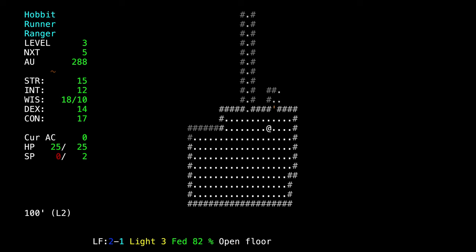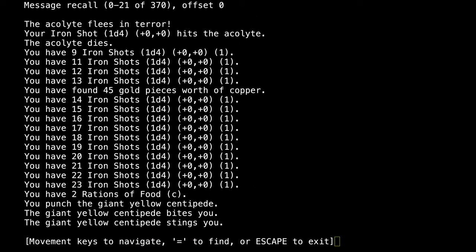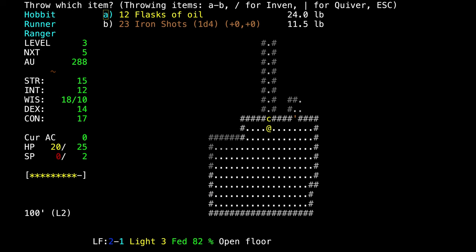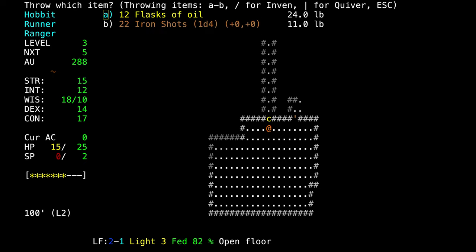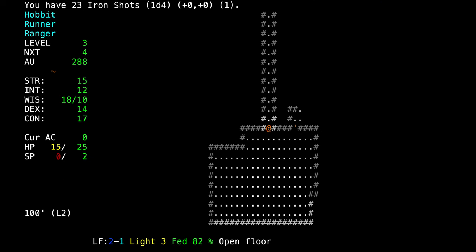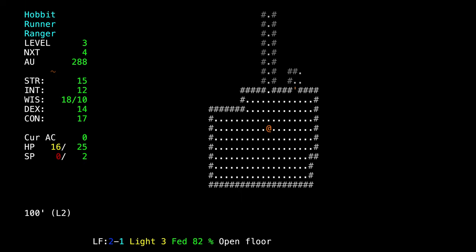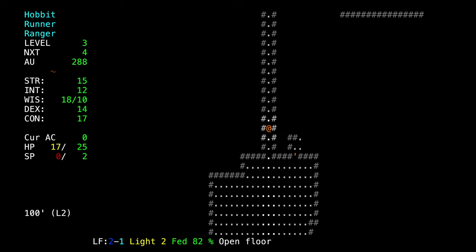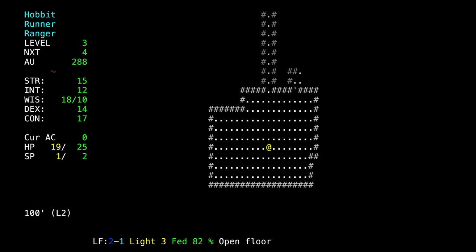Here's the yellow centipede — he just took 5 health from us. We punched him, but that didn't do a lot of damage. Now we throw our shot at him, and he just took another 5 points. We still have 15 hit points. We kill him but he only gave us 1 point. We're going to read this scroll after we kill the soldier — you never want to read scrolls in the middle of battles. Where did the soldier go? He really got frightened — or maybe we did kill him.